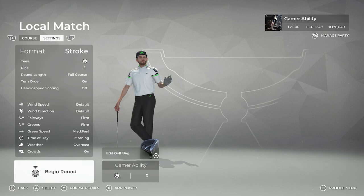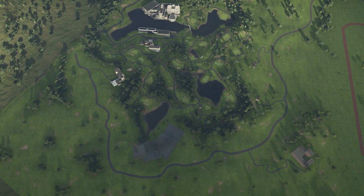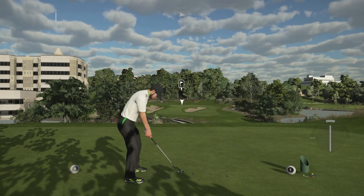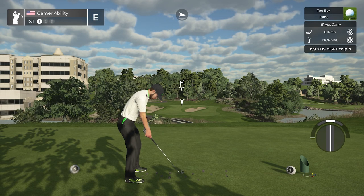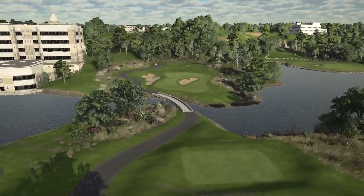We're gonna be playing on all default settings — default everything. Let's go ahead and dive into the course! What a view right off the first tee on the first hole. Let's do a little bit of a flyover just to start here so we can see this plot of land.